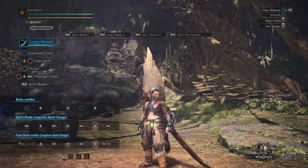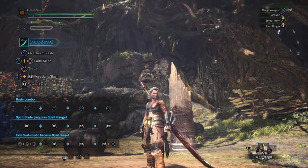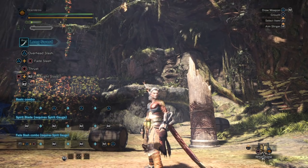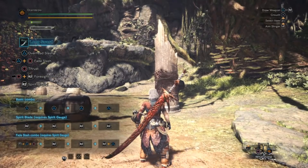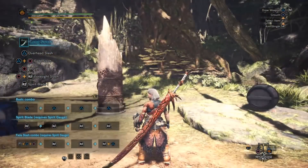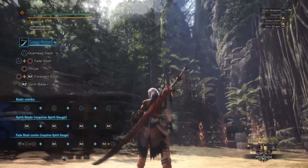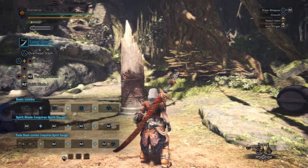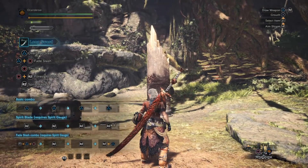And that was the longsword, guys. Thank you very much for watching. Please leave a comment down below telling me what you think about this weapon — personally I am loving it, it's so cool. The Wyvern Blade is what we have in the beta version, but surely it won't be our first longsword in the full game. We'll find something much weaker to start with, but the moveset should be the same.